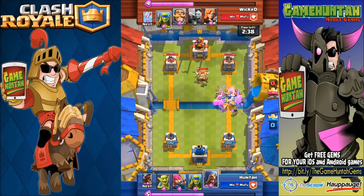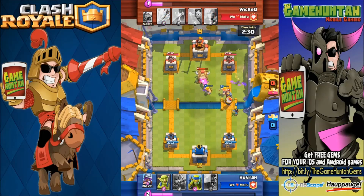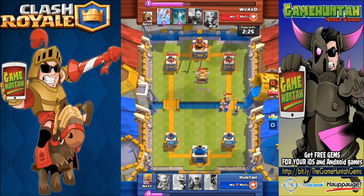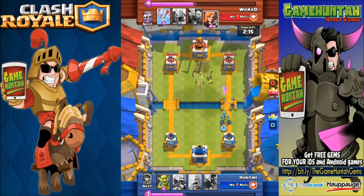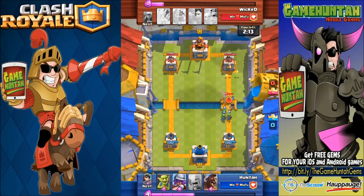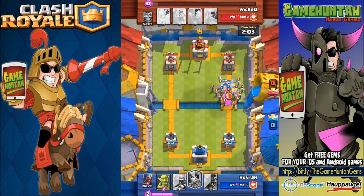Look at the Princess doing a really nasty job against big groups! That skeleton army went down in two seconds, and those spear goblins also went down super fast facing those flaming arrows. You've gotta be ultra careful though, because the hit points of the Princess are extremely low — if you don't have anybody in front of her, you can say bye bye. That Valkyrie eliminated the Princess in two seconds.